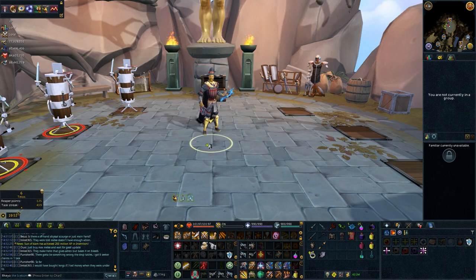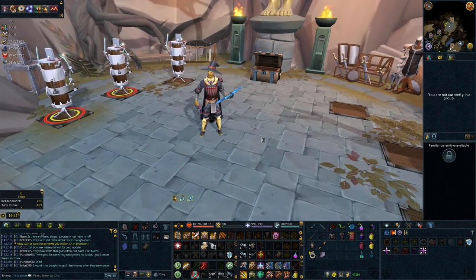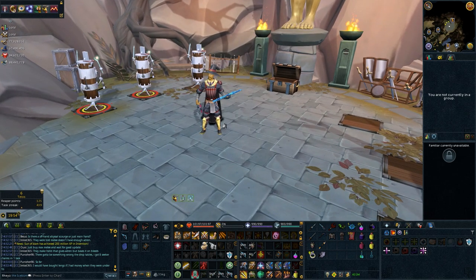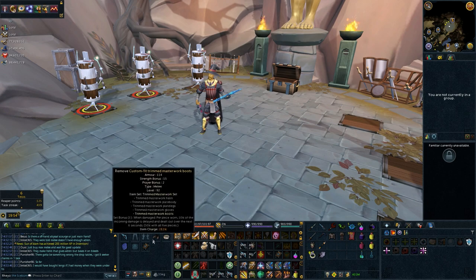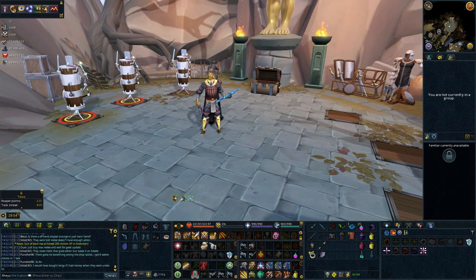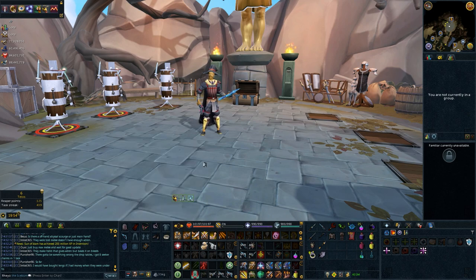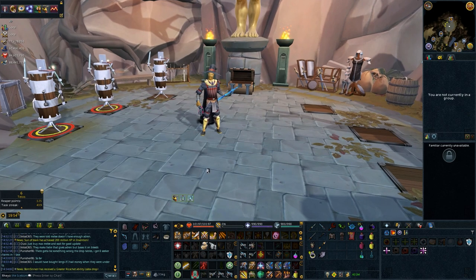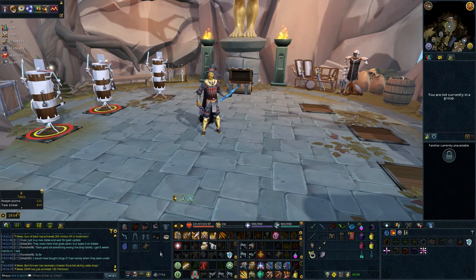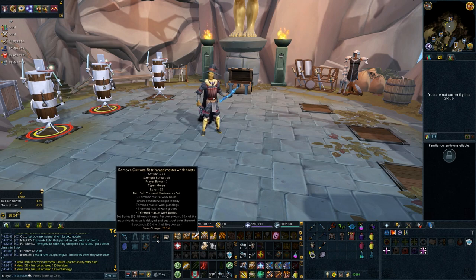So, all that being said, is this enough to really save melee? I have no idea, honestly. But it's not going to stop me from playing melee — it's just a flat out buff to melee for the most part. You have to swap out laceration boots for the trim masterwork boots so you can benefit from the set effect, but if you're not using trim masterwork then this doesn't really affect you. You take a slight armor reduction and a slight strength bonus reduction, but that's kind of made up for by using these boots instead.